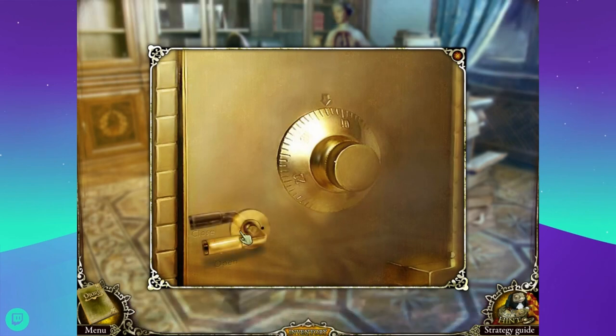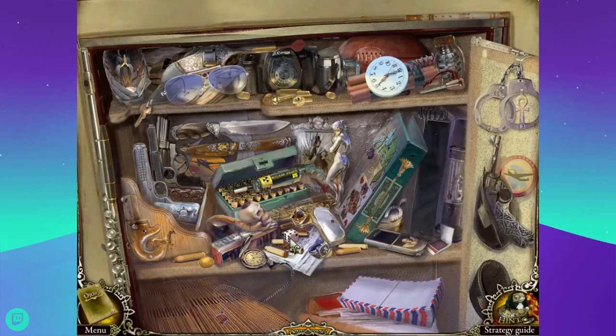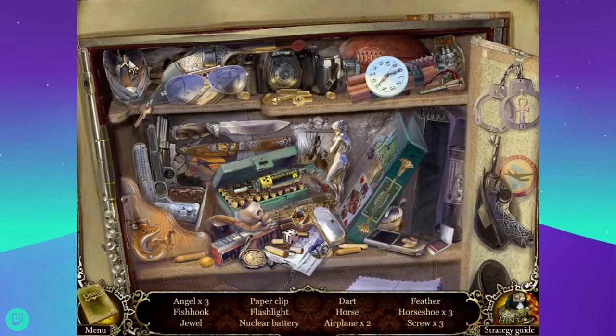Yay! That's not a key - that's a doorknob. I guess I'm done for the moment because the little game symbol disappeared. It is just a gambling addiction. A safe without a handle won't open. Correct - give me that. Usually you have to unlock the safe as well, but apparently we're going to skip that step. Three angels. That looks like the angel of death. Is that an angel? No, that's just a person. A fish hook, a jewel, a paperclip, a flashlight, a nuclear battery, a dart, a horse, two airplanes, a feather, three horseshoes, and three screws.